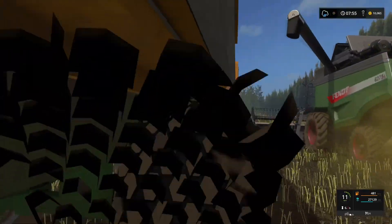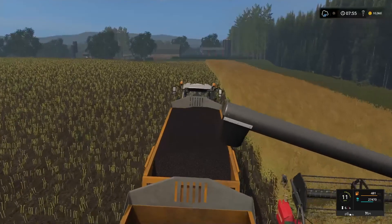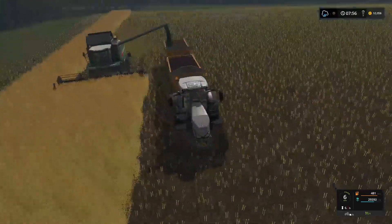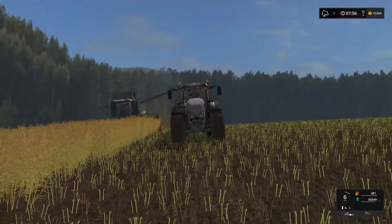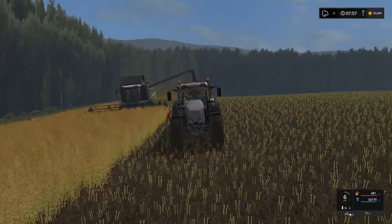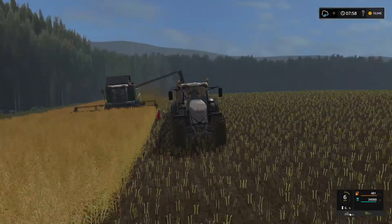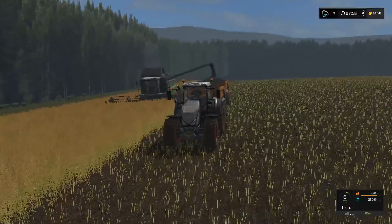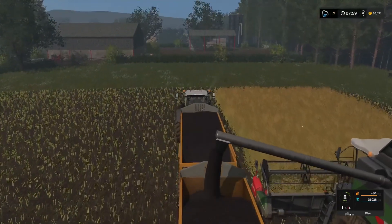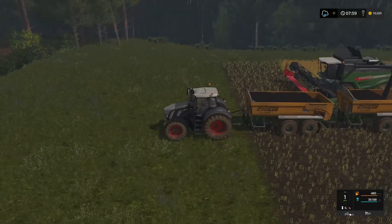We are almost done on this field. You can see it's starting to get a little bit cloudy and overcast — maybe that rain is on the way. You can also see that we now have a second icon in the weather display, that little sunshine symbol which indicates the rain is probably on its way. We may get this field finished before the rain comes, but I've got a horrible feeling we're not going to get that last strip done.